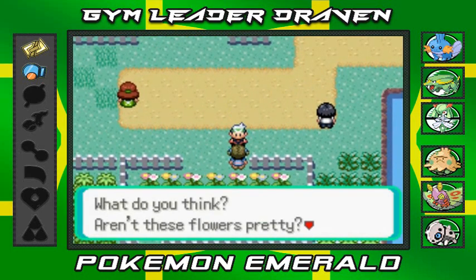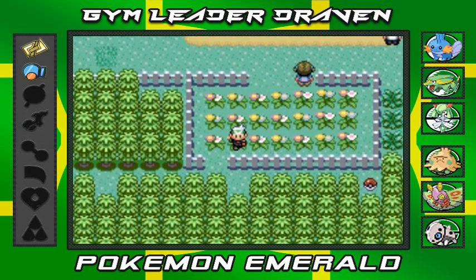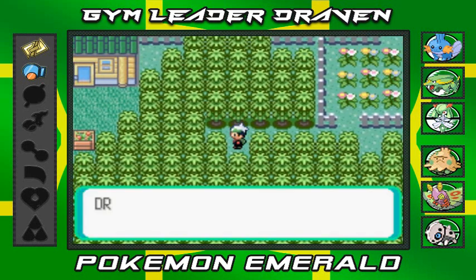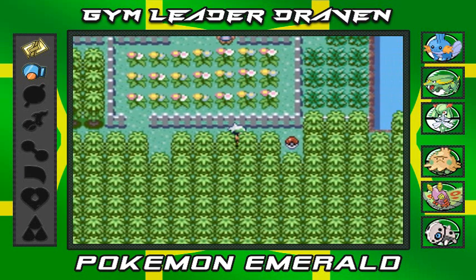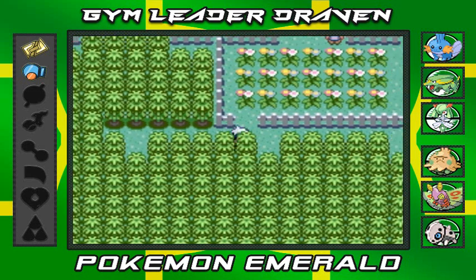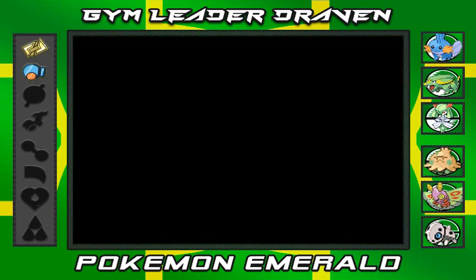This girl planted all those pretty flowers — yeah, I'm going to step on them. There's a hidden item here — we get a Repel. If you're playing Pokémon OR/AS you'd find a Mega Stone. And there's a Great Ball over here — I was wrong about that earlier.